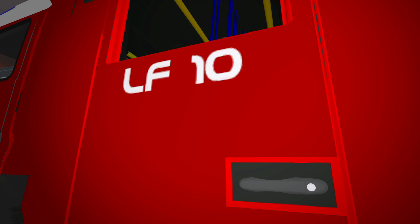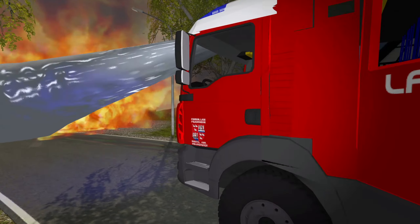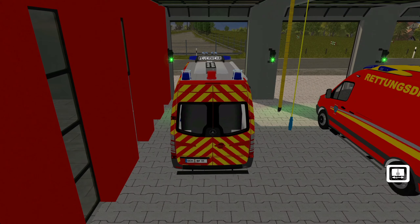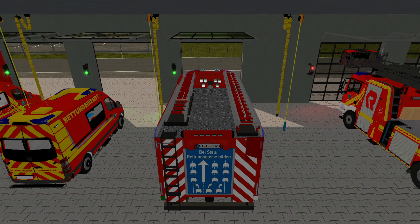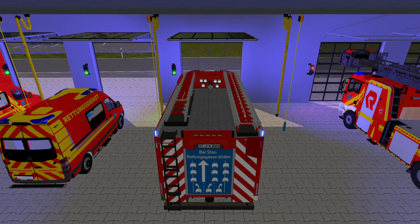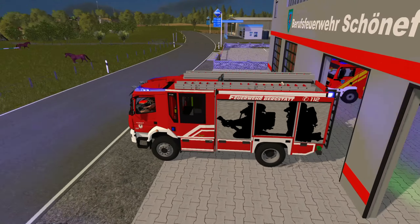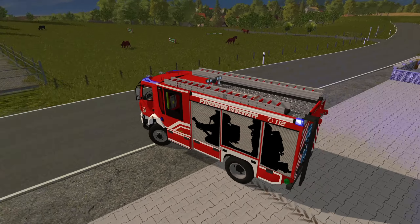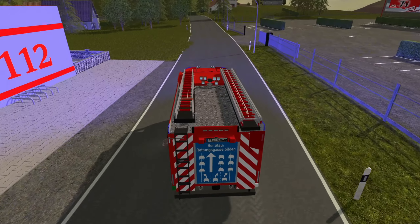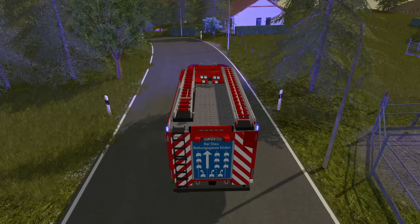Das gefällt mir gerade überhaupt nicht. Wir haben hier alles eng wie sonst was – neben einer Gaststätte, neben einem riesengroßen Wald, und dann noch diesen großen Brand in voller Ausdehnung. Wir geben alles, immer 120 Prozent. Wir werden erstmal den Wasserwerfer bedienen und probieren, den angrenzenden Wald zu schützen. Das nächste Fahrzeug, das HLF der Berufsfeuerwehr von Schönefeld, rückt erstmal aus zu diesem Einsatz und geht auf Status 3.